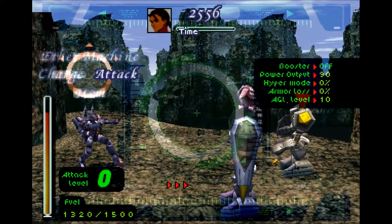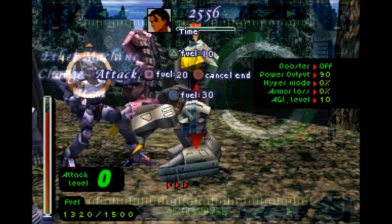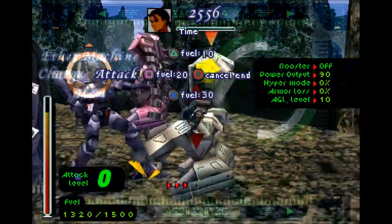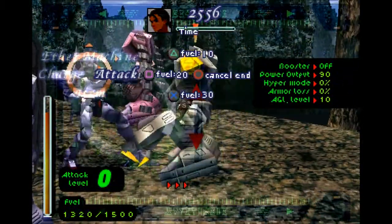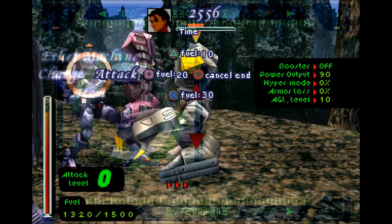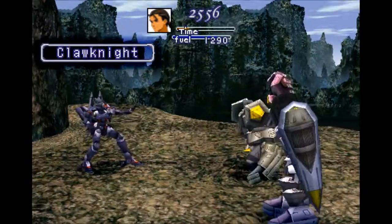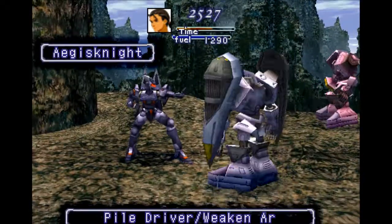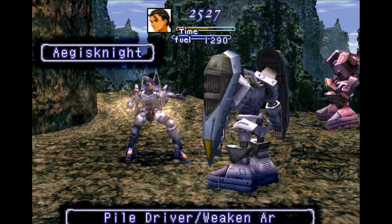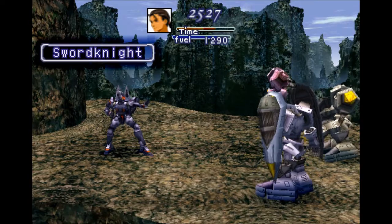Straight into another fight. Still Fey, but we're up against the claw knight, the aegis knight, and the sword knight - I could have the sword and aegis confused. Let's go for the booster. That's definitely the claw knight - you can tell because he has a claw. Oh, that's the aegis knight, I thought that was the sword.